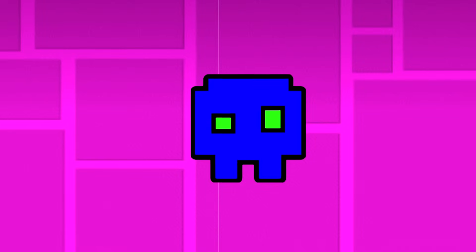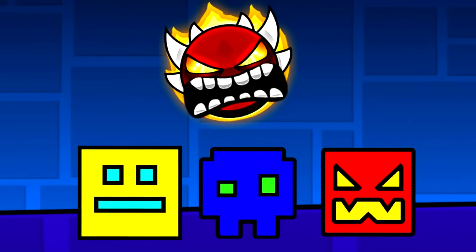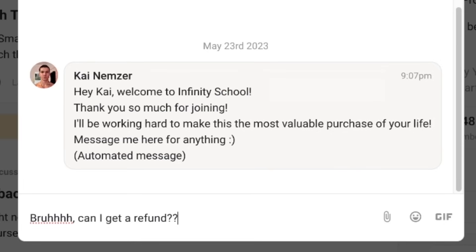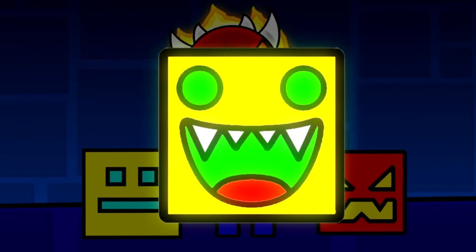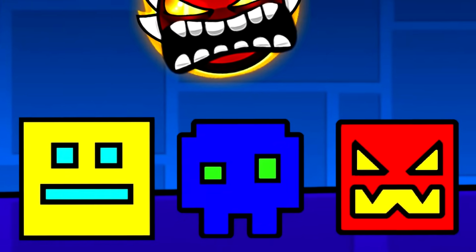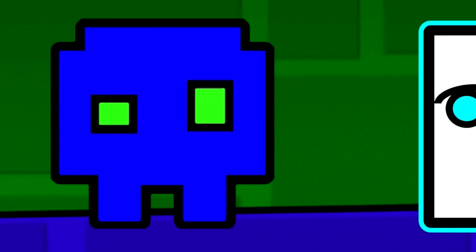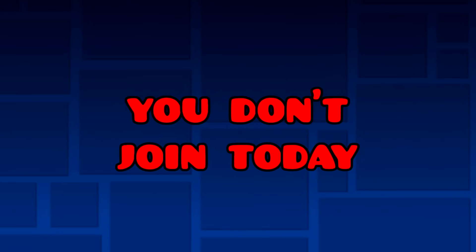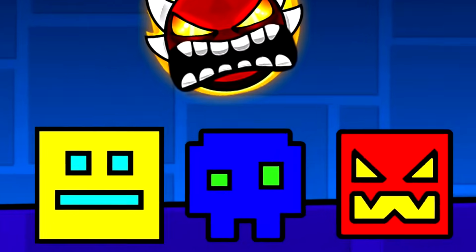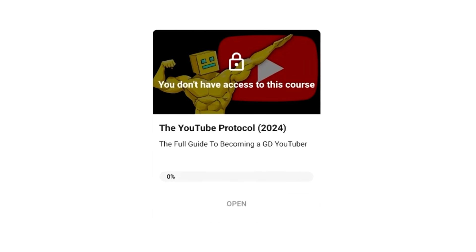Geometry Smash is a community of like-minded players all striving towards the same goal: to get better at Geometry Dash. You can click the link in the description to join right now. The worst case is you spend $10, go through all our courses, look through the community, and then get your full money back. The best case is that you decide to stay because you love it. I know there will be a large demand and a rush of new members, so I'm going to increase the price to $15 soon, and $20 or $25 once I release the YouTube Protocol. Make sure to join right now to lock in your spot at the cheapest membership.